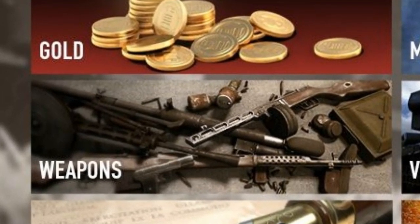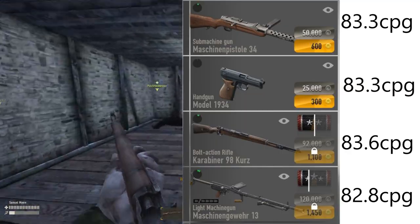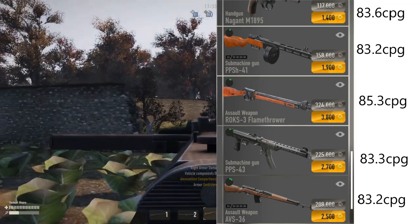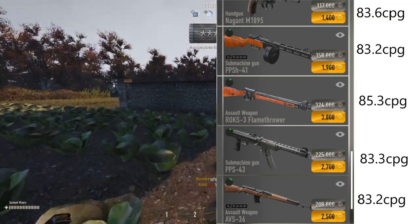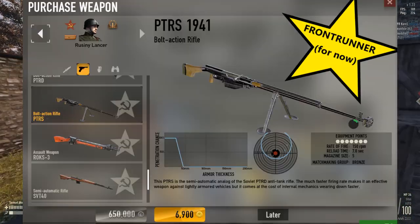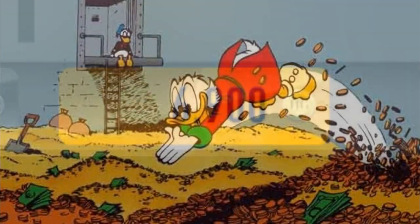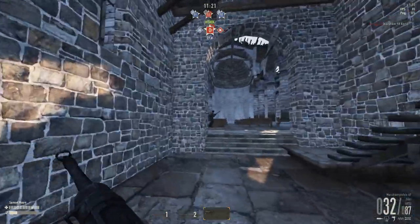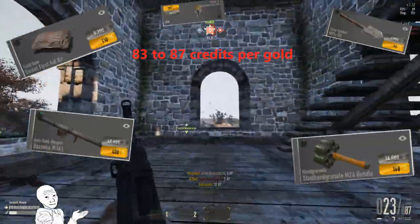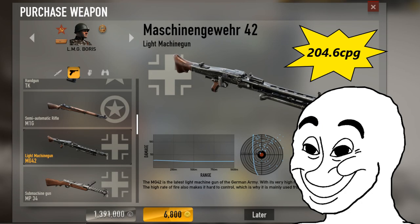Weapons. Out of the primary weapons available to soldiers of their own faction, almost all of them gravitate to costing about 83 to 84 times as many credits as they do gold, with the best value gold purchase being the PTRS, which costs 94 credits per gold, though 7,000 gold can put that purchase a bit out of reach. Most other weapons, including explosives and rocket launchers, also have a credit to price ratio of around 84.